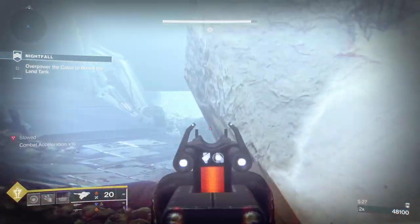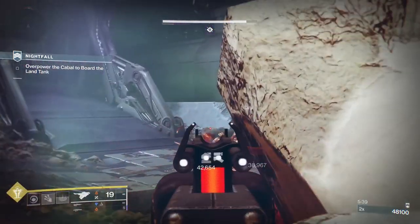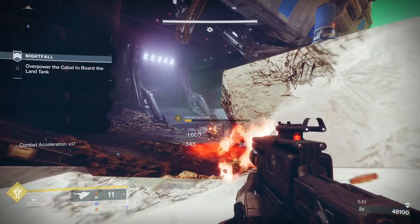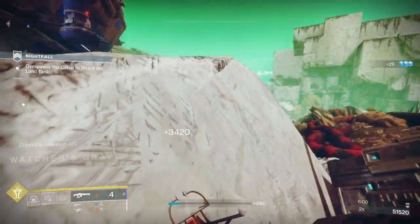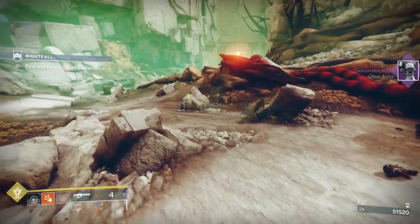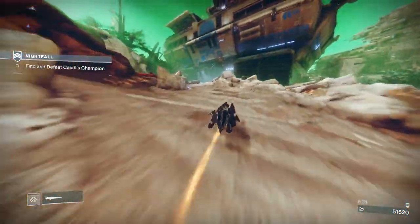As you'd have seen, Skyburner's Oath shoots through Cabal shields. This boss has no stomp mechanic — so if you go up to him and punch him, whether you're solo or with a full fireteam, he cannot stomp you. You'll stun him every third or fourth melee. You can literally just stand in front of him and punch him to death. The rock I'm above — that's where I go and use the blue barrier as cover.